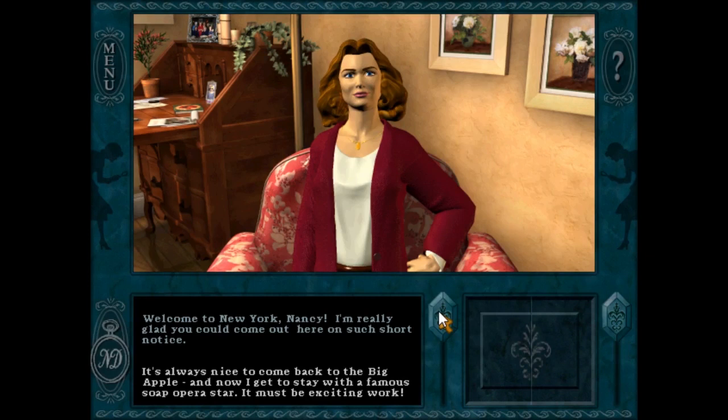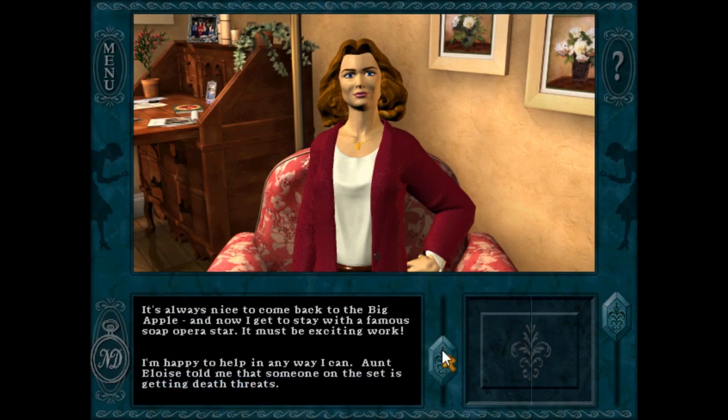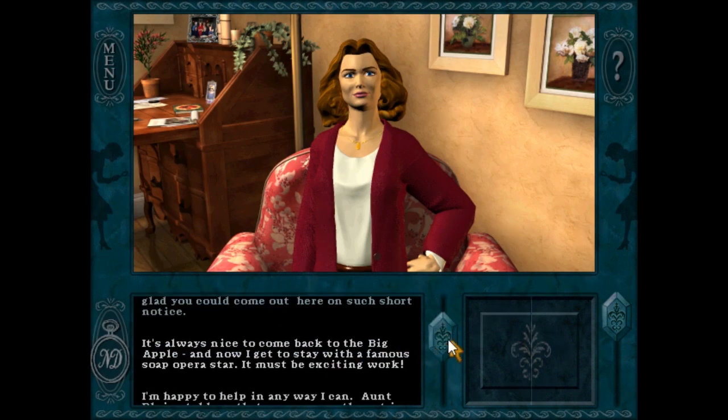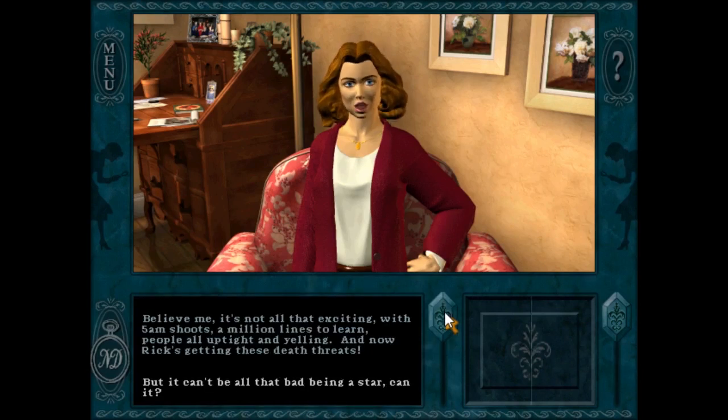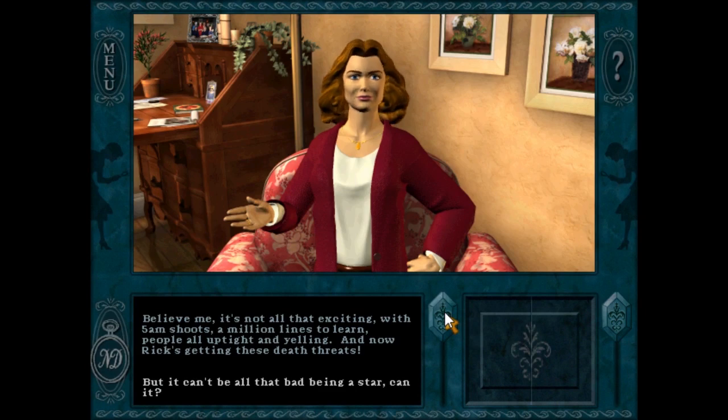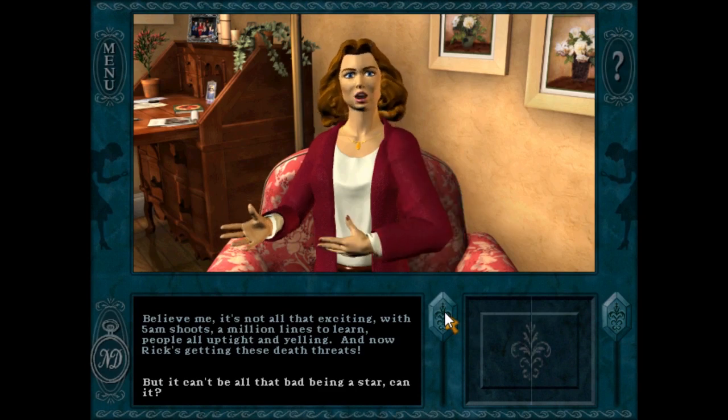This was the last time that we had outside Seattle talent. This was the first time we went with 3D characters. Before it was just the 2D hand-drawn animations. She had to deal with being close to 2D, and now she had to be close to 5am shoots, a million lines to learn, people all uptight and yelling. And now Rick's getting these death threats.